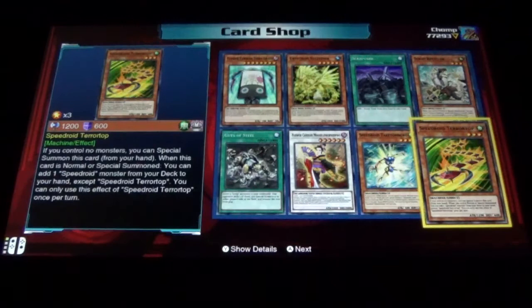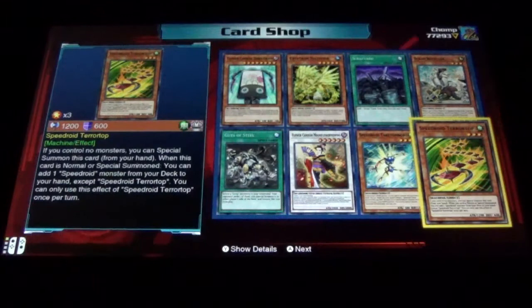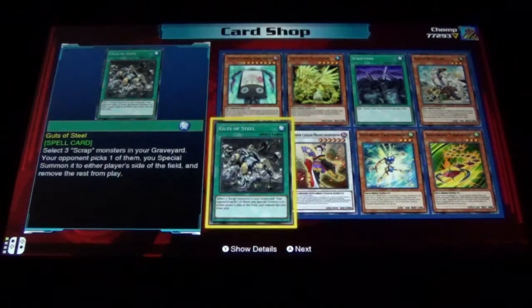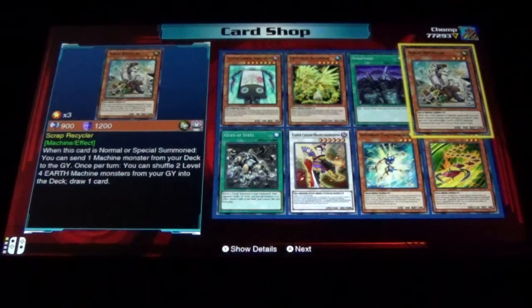Oh, that's actually a pretty solid Speedroid - and of course it's limited to one. I honestly did not realize it was limited to one. That's a really good card when you use it in the storyline decks. We got Speedroid Tiktomborg, Flower Cardian Moon Flower Viewing, Guts of Steel, Flower Cardian Zebra Grass, Crystan Sulfener, Scrap Yard, and Scrap Recycler.